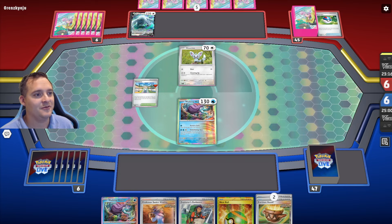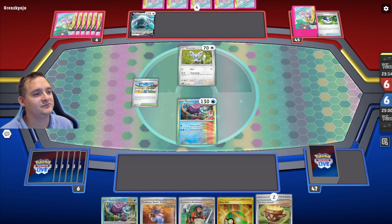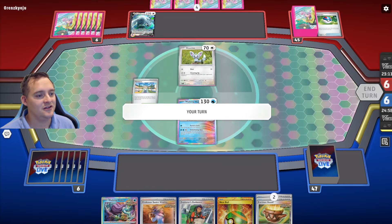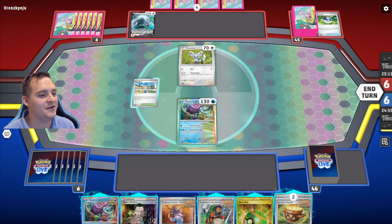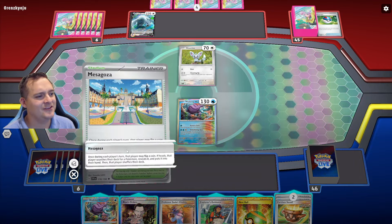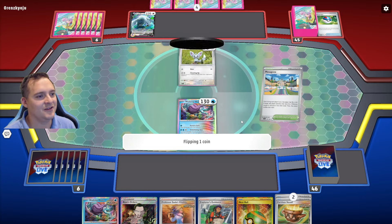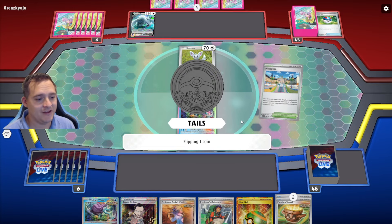They do flip tails — good for us, bad for them. Hopefully we can flip heads, which would guarantee us at least one Roaring Moon. They put Mist Energy onto the Lugia. We top deck a Boss's Orders which doesn't really do much — we don't want to Boss Lugia into the active anyway. We both flip tails on Mesa Goza, so that's fine.